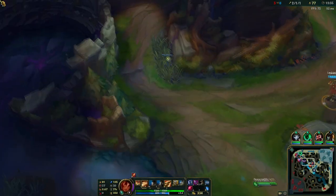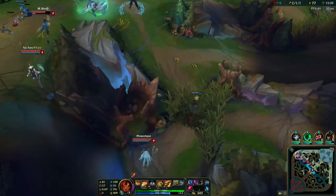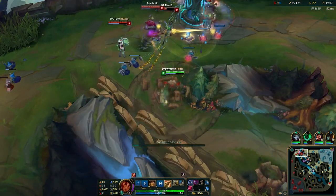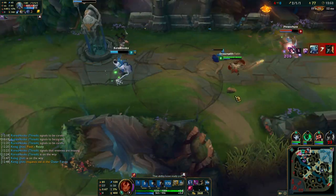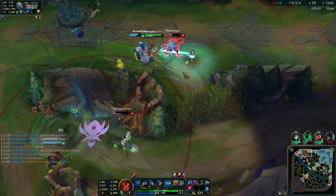There are lots of moments in which you can use your ultimate not only to gank the enemy team but to defend your team from them. Your ultimate has a high range and not a lot of people expect you to be there instantly from mid-lane, so use this to your advantage and help your team as often as possible. As you can see here, the entire team fight was turned around because the enemy team tried to help Fizz escape.